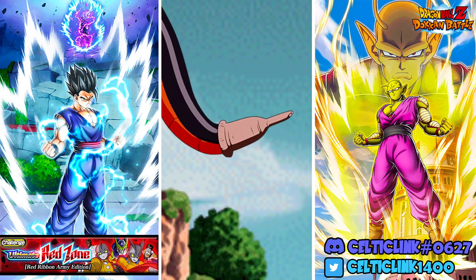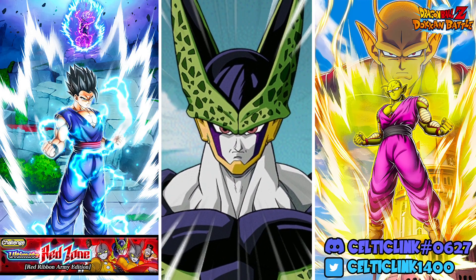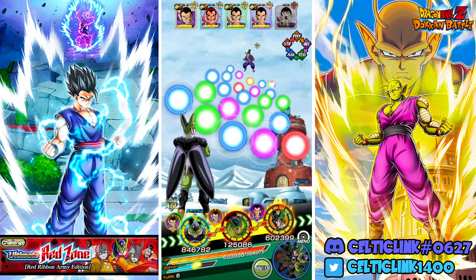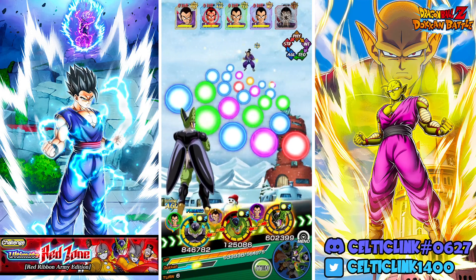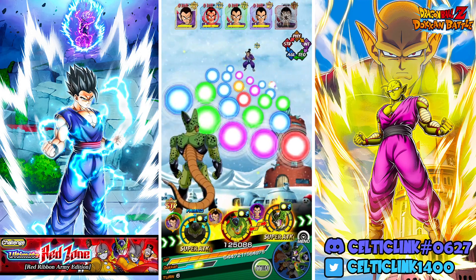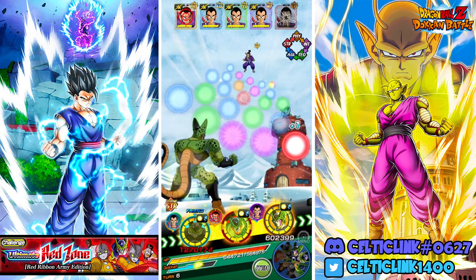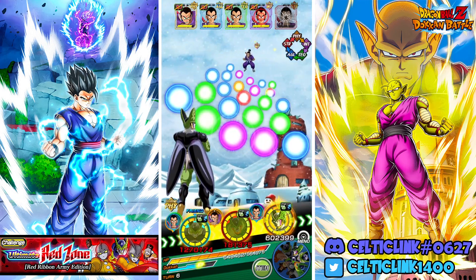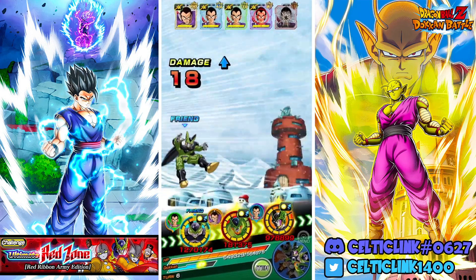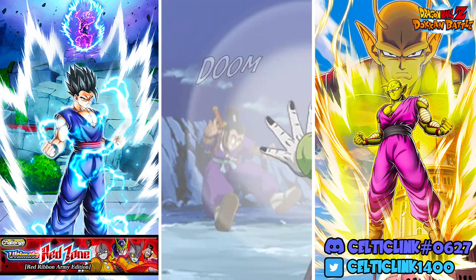Now the friend here is going to transform into Perfect Cell. Let's target down the AGL enemy with him. We'll keep STR Cell so that way he'll still be getting that 40% buff. We'll take the Phys enemy and then the INT enemy with Phys Cell. Hopefully we can finish off a couple of these Murasakis here and get on with the business.